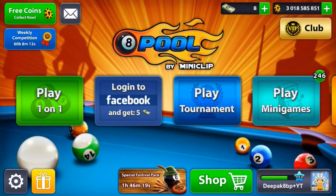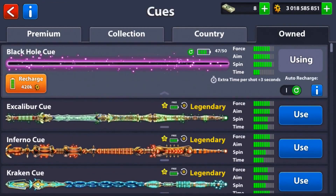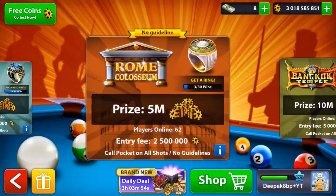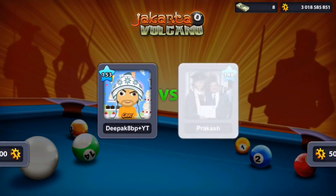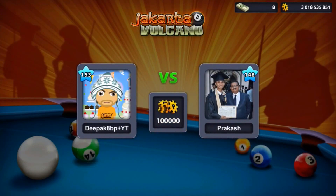Hello guys, what's going on, it's tpuck8ballpool and today we are going to play with the Black Hole cue. It has amazing stats — 8 force, 8 aim, 9 spin, and 3 extra time — so we should have to take care about the time. Recently I've been playing a lot of Berlin, Mumbai, and Seoul, so I decided to play on these small tables.